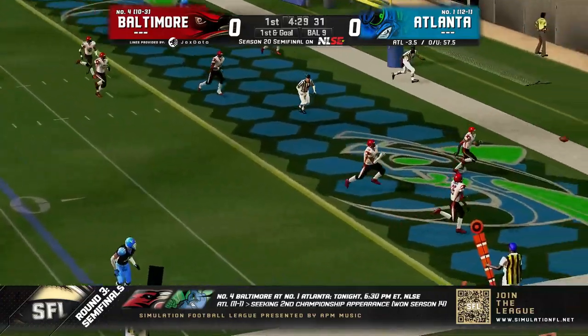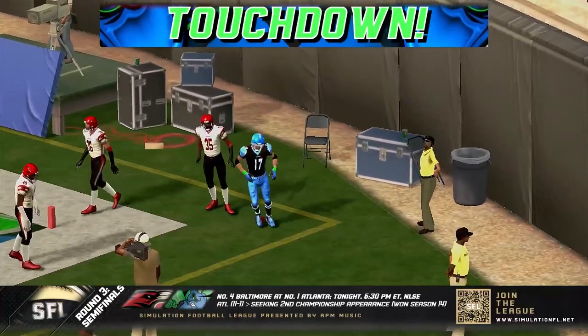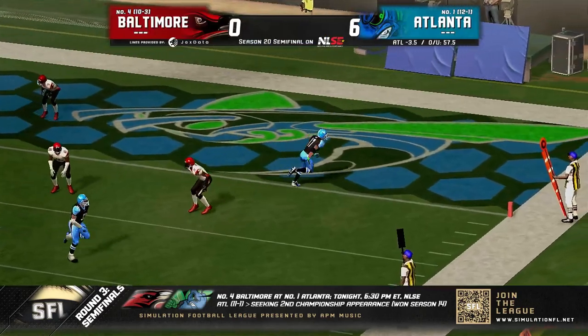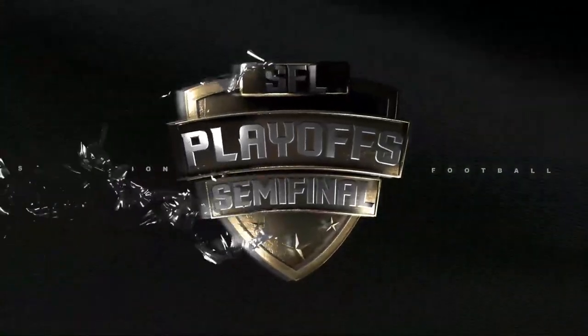Dynasty steps up, throws to the back corner of the end zone — touchdown Atlanta! And that's why you do the hurry-up, right? You get Baltimore on their heels and you just keep running plays, especially if you like the matchup. And that whole drive, especially the last three plays.